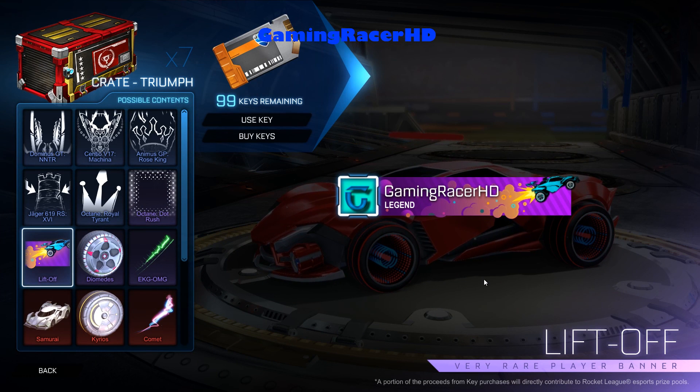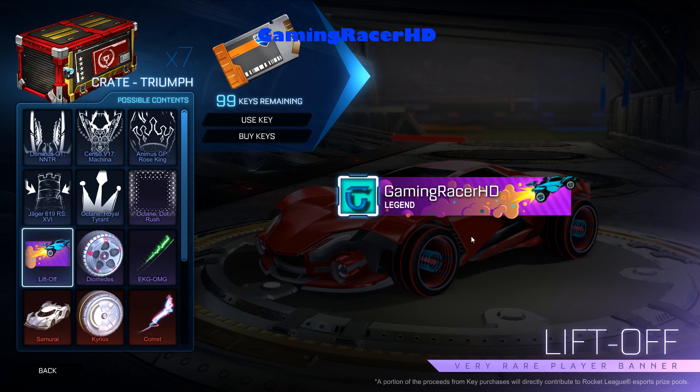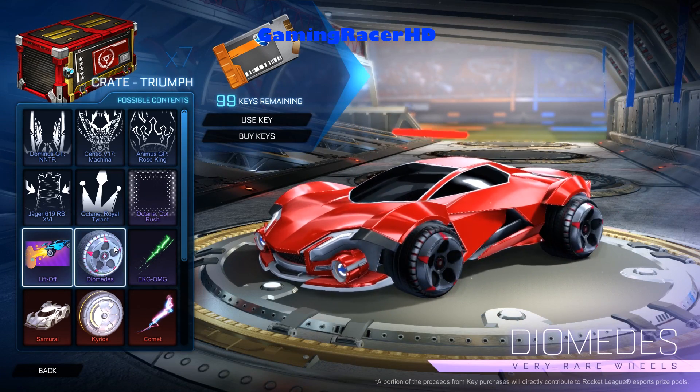Next up is the banner — Lift Off. We've actually got finally a banner in a normal crate, so that's not too bad. You can get this painted, which basically changes the color of the cars. And if you look closely, the wheels on it are the ZT17 wheels, which are limited wheels — really hard to get. Wouldn't mind a painted version of that.